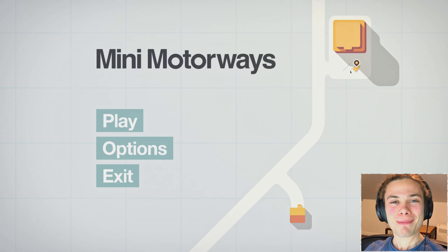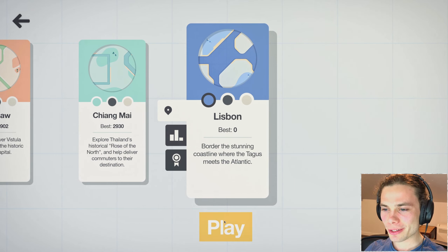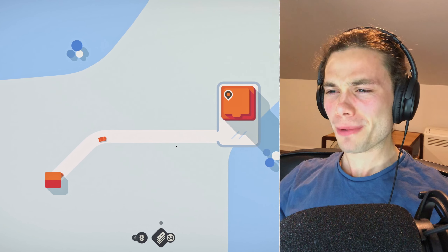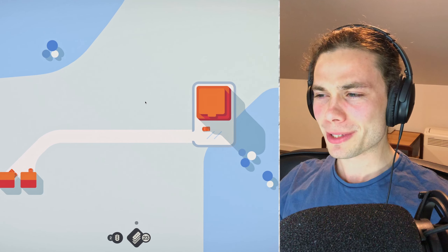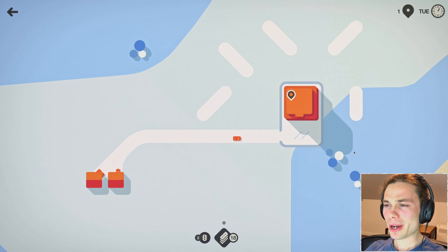Hello everyone, how are you going? Welcome back to Mini Motorways, where we're just going to be checking out another new map, and it's all the way down at the end here, Lisbon. Now clearly I haven't played this map before, and that is an awesome colour. I'm kind of being thrown off by this colour scheme, but I like it. I have to make sure I don't lose too much concentration, so let's just create a bit of a buffer zone and see where and how this map progresses.